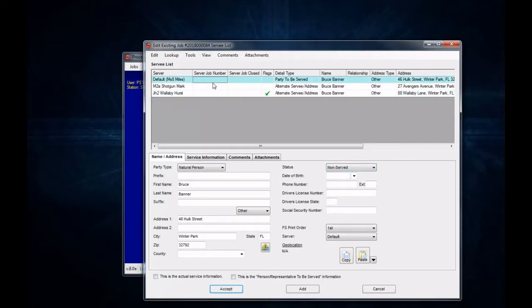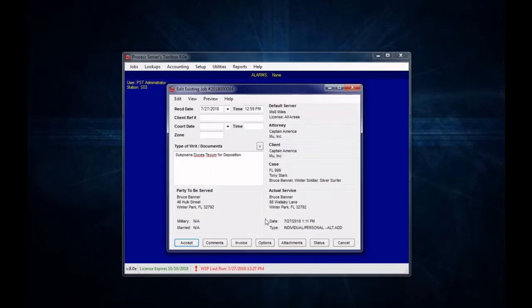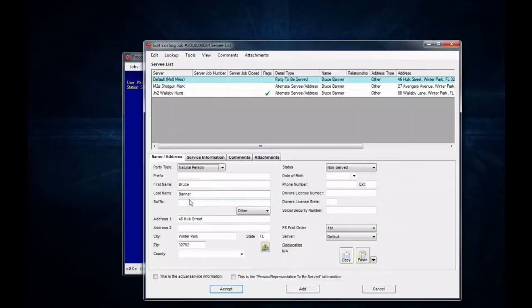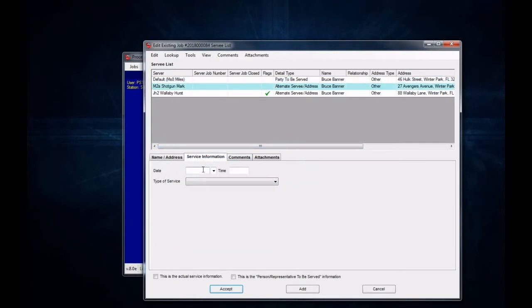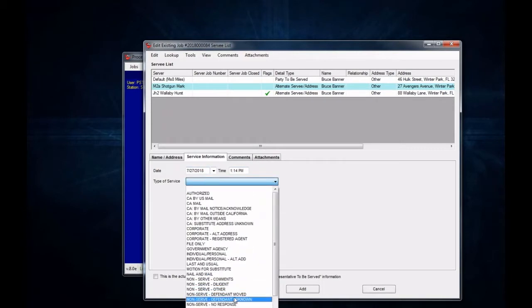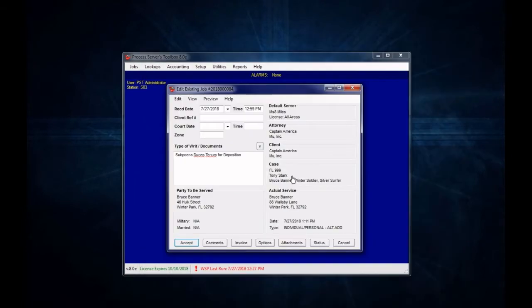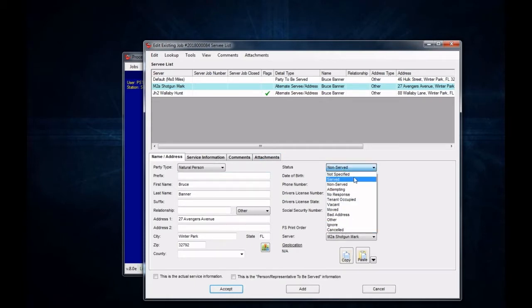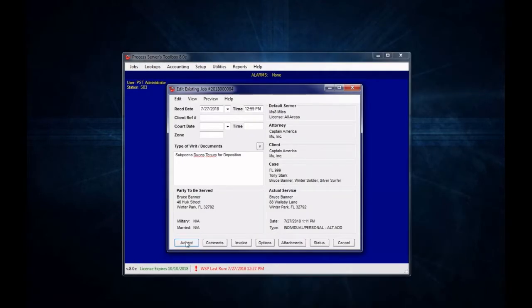If a survey detail doesn't have a status — like this one saying not specified — when we try to accept out of the job, it's going to give us a status not complete error for survey detail number two. So we need to go in and update that information to something. You can just put in a non-serve, and if you hit accept, you'll notice it changes to non-serve for us. But if it ever doesn't, you can come in here and change it to whatever you want, accept on that, and now we can accept out of the job.